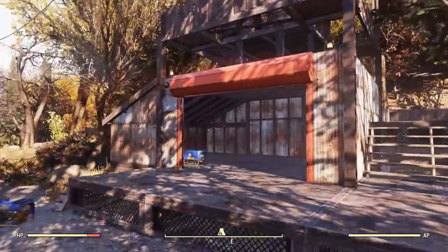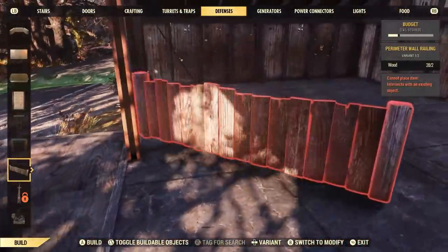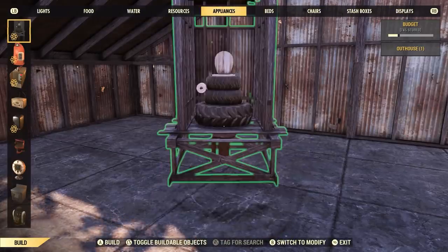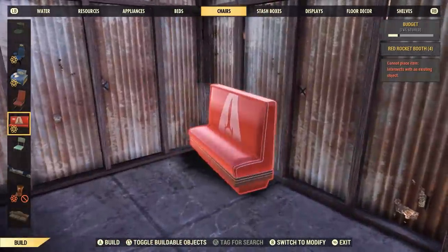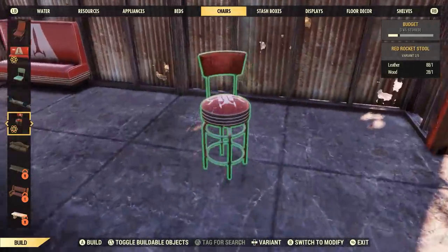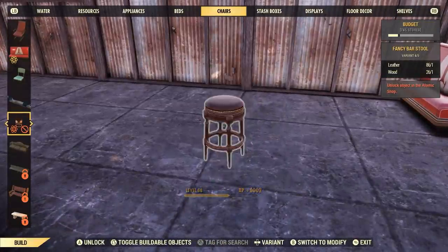Just looking at it now, the contrast between the really rusty main structure and this bit on the top — it does look like it's been built on top, which is quite cool. So let's do a little bit of showing you the actual furniture itself. So here are the booths, which are pretty neat, and then you've got some stools which are actually really quite nice. I can kind of see these getting some use. I'm going to place them and actually have a little bar inside here, which is quite nice.